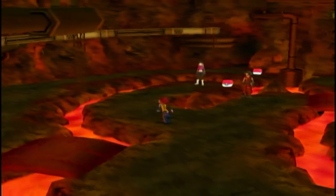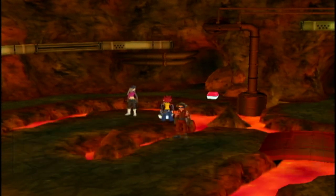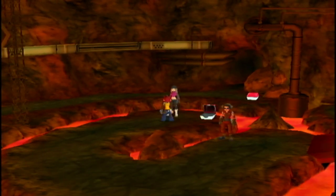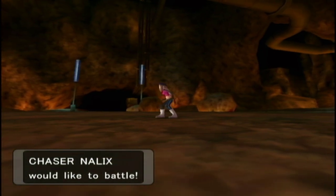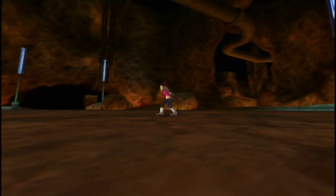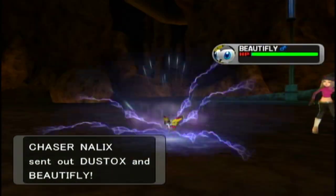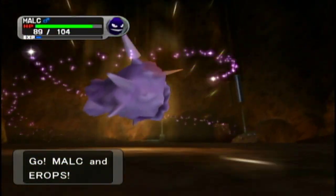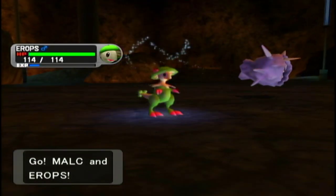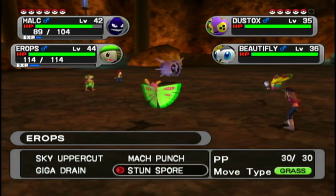Only 5 PP but oh well. This optional trainer — I didn't even have to fight her? Her dialogue sounded like 'this is a dead end, now you get to fight me' but apparently not. Dustox is beautiful. I'm remembering why this place always stood out to me — there are just a bunch of Pokemon that don't fit the volcano aesthetic at all.